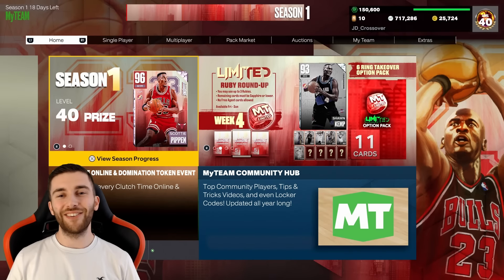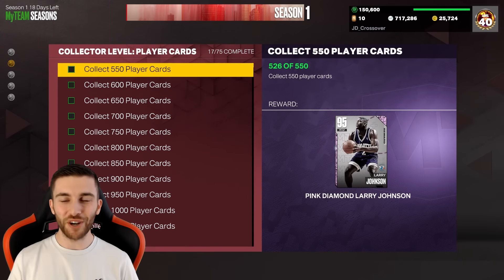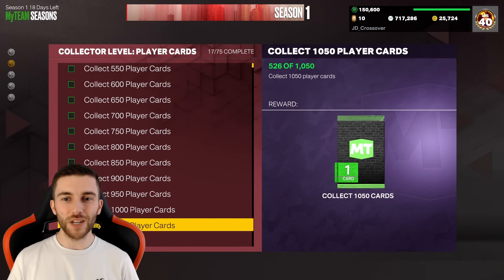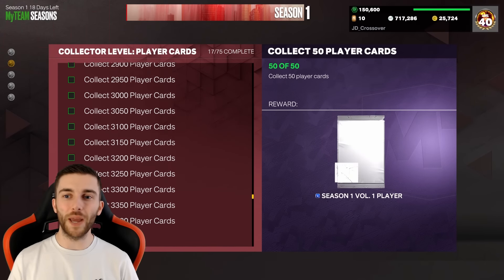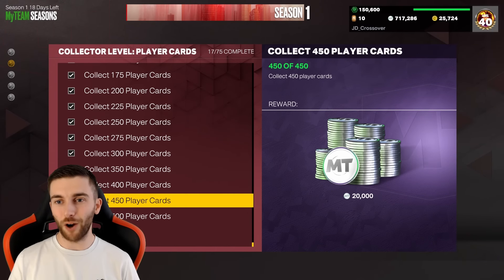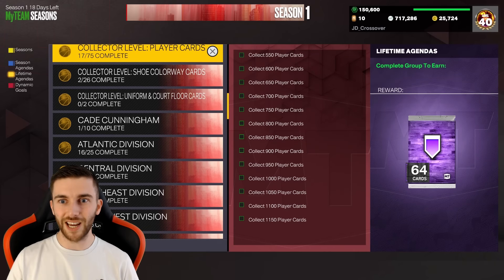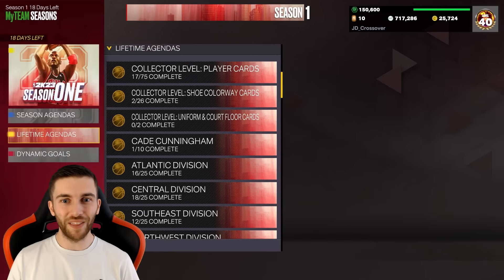Hello everybody and welcome to today's No Money Spent episode. We have finally hit something good in the collector level - it's about done time. We've hit 500 cards which has given us the Hall of Fame badge option pack. We haven't taken it yet, so we're going to pick out which one we're going to get, and I'm going to go through the collection to show you how long it's taken to get there and what you need to do to get to this point.